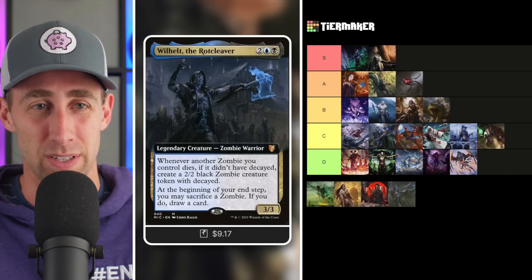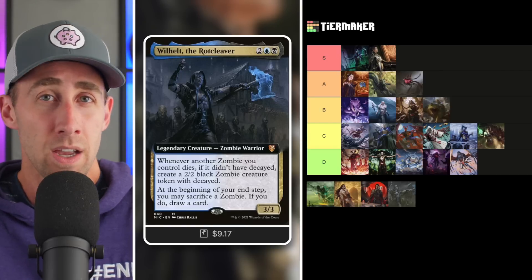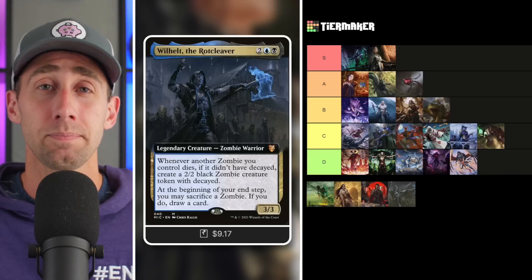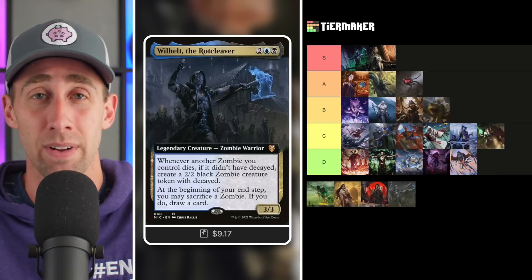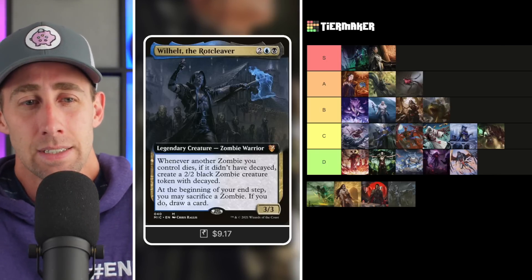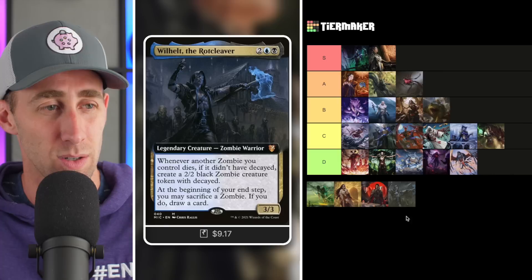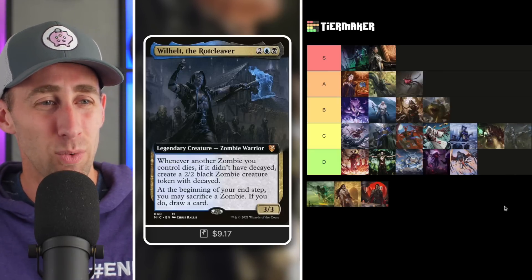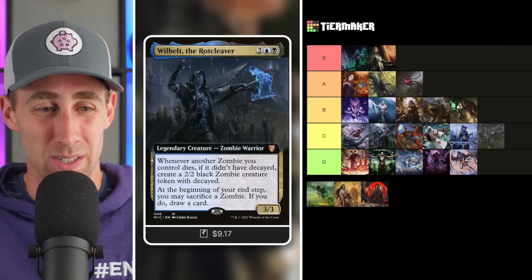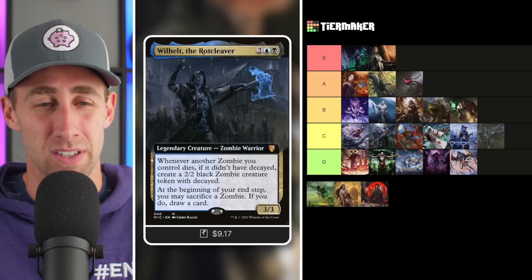Next up, Wilhelt, the Rotcleaver — a 3/3 Zombie Warrior for two blue-black. When any zombie you control dies, if it doesn't have decayed, create a 2/2 Black Zombie token with decayed. At your end step, you may sacrifice a zombie; if you do, draw a card. Importantly, this does not specify non-token, just that the zombie doesn't have decayed. There are plenty of ways to make zombie tokens without decayed, so you can sacrifice those for value and draw cards beyond just this ability. It does a lot overall. But compared to the other ones, Wilhelt still ends up in the C tier — it is good, but limited to being good in Zombie tribal.